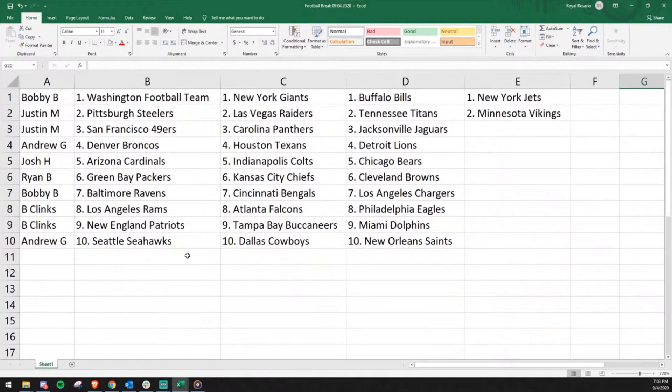Bobby has got the Washington Football Team, Giants, Buffalo Bills, and the Jets. Justin M with the Steelers, Niners, Raiders, Panthers, Titans, Jaguars, and Vikings. Andrew with the Broncos, Texans, and Lions. Josh with the Cardinals, Colts, and Bears. Ryan with the Packers, Chiefs, and Browns. Bobby again with the Ravens, Bengals, and Chargers. Mr. Clinks got the Rams, Falcons, Eagles, Jets, Dolphins, Bucs, and Patriots. Andrew G for his other three teams: Seahawks, Cowboys, and Saints.